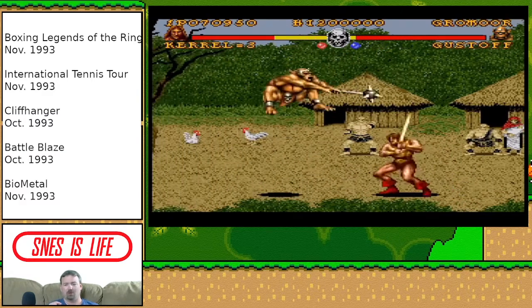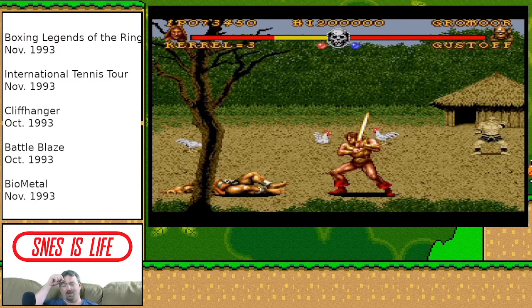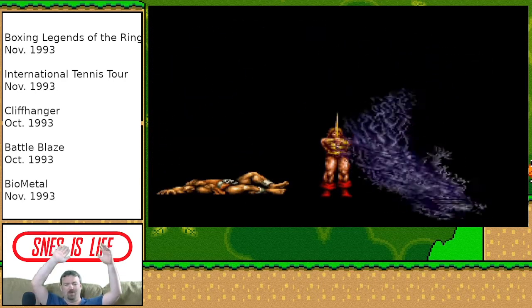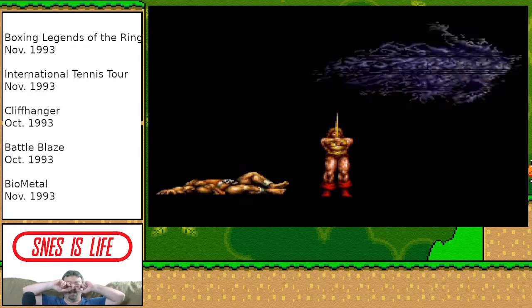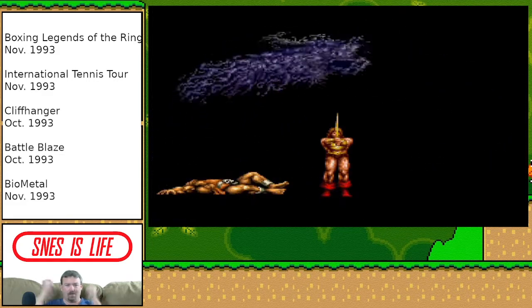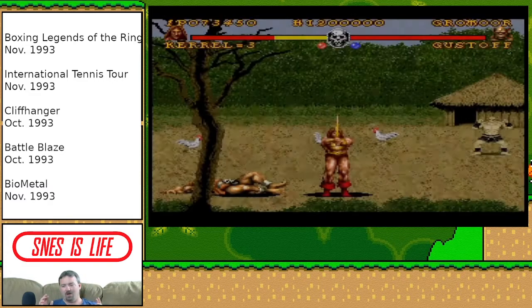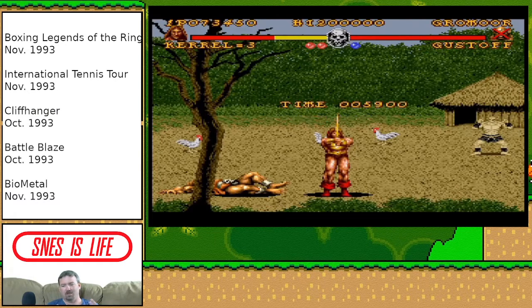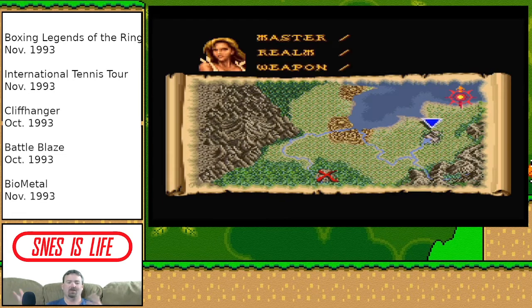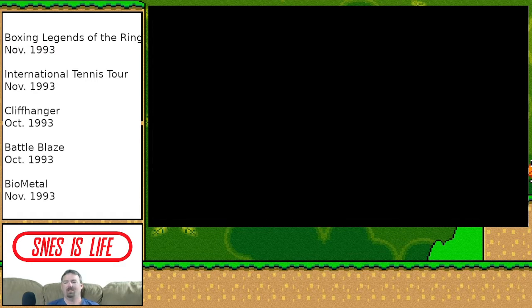The next two opponents were extremely difficult. One had a giant staff-sword that was very hard to avoid, and the other was a girl with two daggers — every time you jumped and landed near her, she attached to you and stabbed repeatedly, very difficult to beat. The graphics are okay for the most part, though the backgrounds are kind of lacking; the sprites themselves look fine. The final boss was very difficult, which isn't a shock with only five levels. They could have expanded and added more — it seemed very minimalist, almost thrown together.